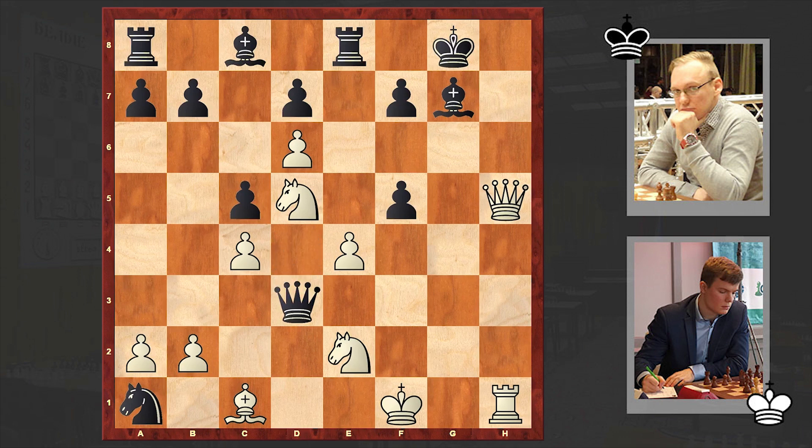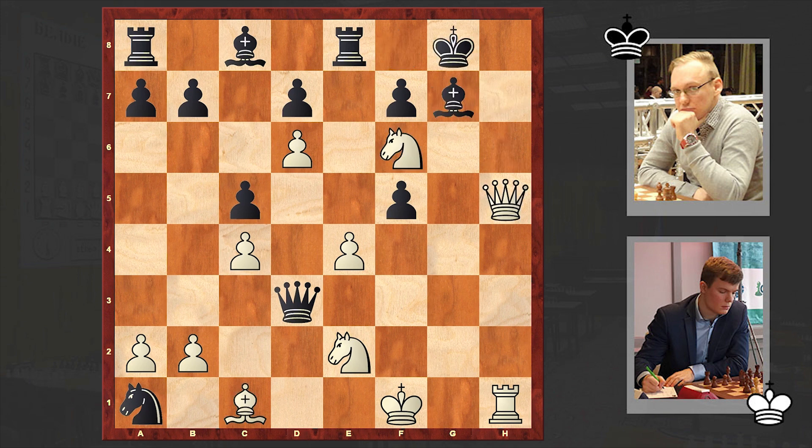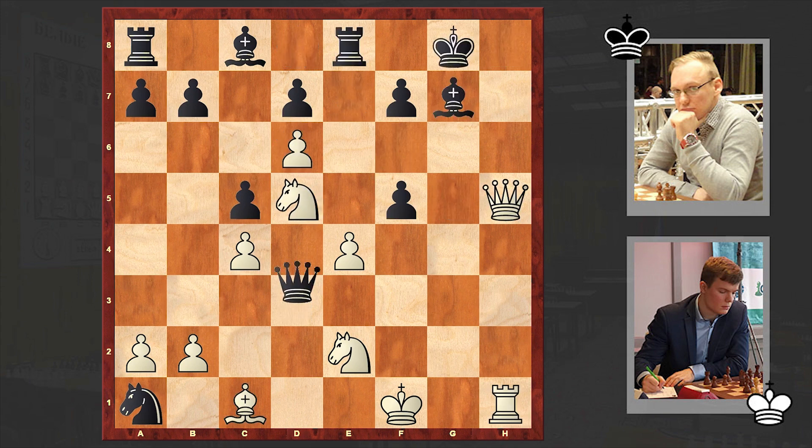Let's take a look at one of the possible lines. For example, if Qd3 then Nf6 check is coming. If the king moves here, then check, and the black king is getting checkmated. And if Kf8 then anyways Bh6 is coming — you are removing that strong defender, after which the black king is defenseless. Victory is just a matter of moves. That's why after move 20 the Austrian chess grandmaster resigned.